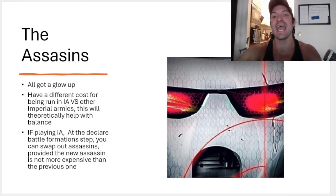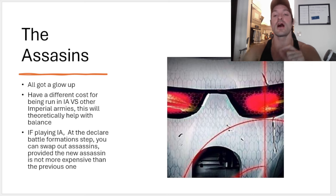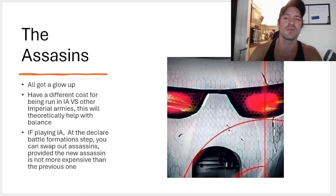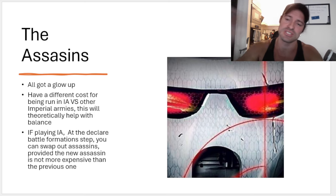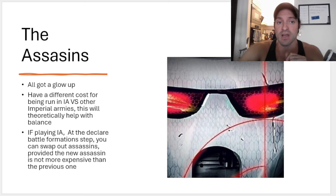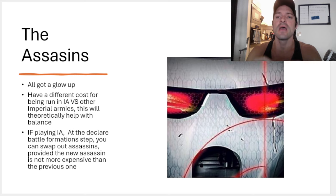The assassins themselves. Basically, every single one of the four main Imperial assassins — the Culexus, the Callidus, the Vindicare, and the Eversor — have gotten a little bit of a glow-up. That does not mean they're all necessarily better. I would say their rules are definitely all improved though. We'll get into it when we start talking about points costs. Some of them are amazing, some of them are like, eh. They all do have very different costs depending on whether they're being run in Imperial Agents and depending on whether they're being run as an ally in any other Imperial faction.